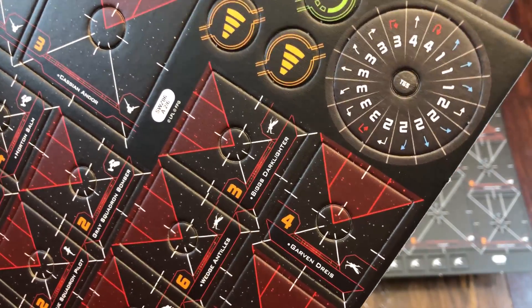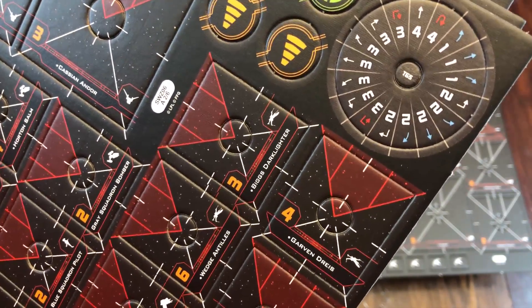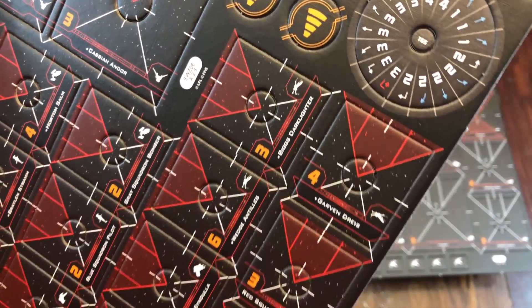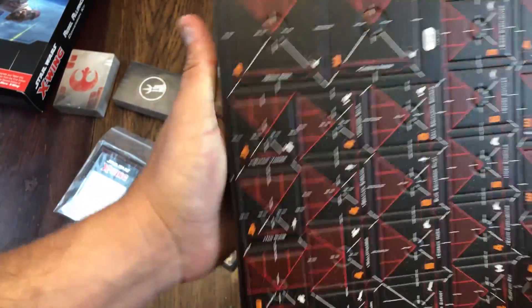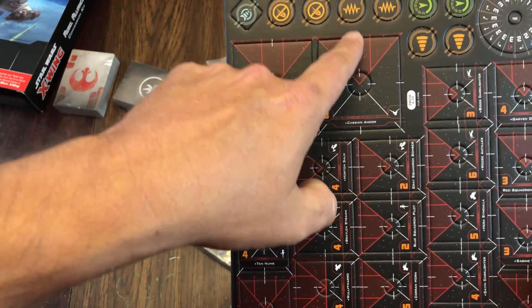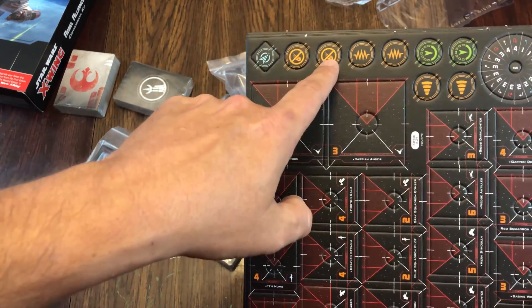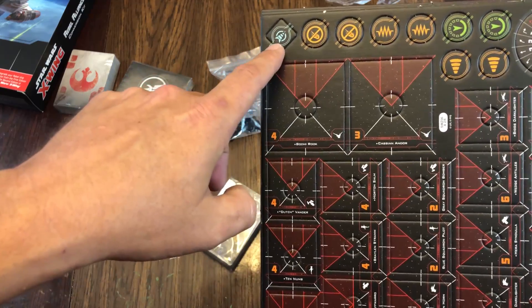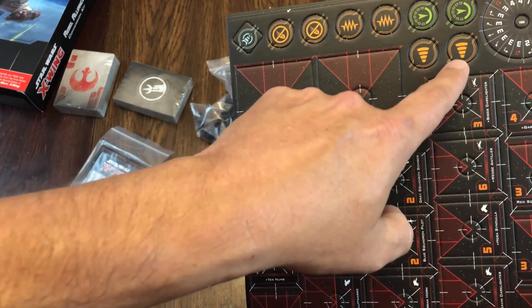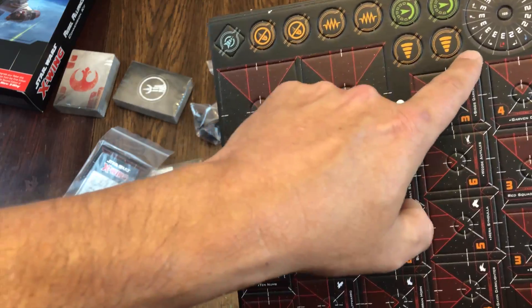FFG is kind of making you buy the core box set again after you've already bought it — or like me, I bought more than one of them back in the day. I think I bought a couple of the original ones and a couple of the Force Awakens ones, just the ships out of them because they were a good price. So I had multiple of these things already. I didn't want to buy more because I already have those ships.